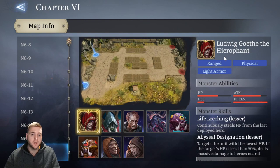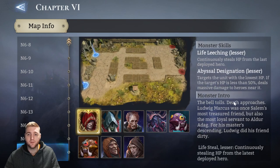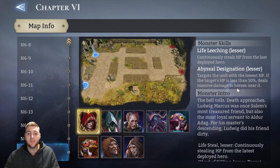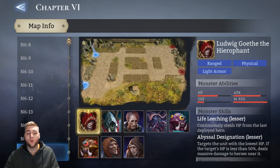Ludwig is a real pain to deal with. In the updated version we can now see the monster skills: Life Leeching Lesser — continuously steals HP from the last deployed hero — and Abyssal Designation Lesser — targets the unit with the lowest HP, and if that target's HP is less than 50%, deals massive damage to heroes near it. Those are the main two abilities.